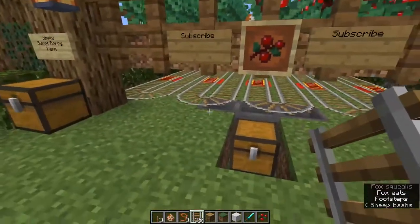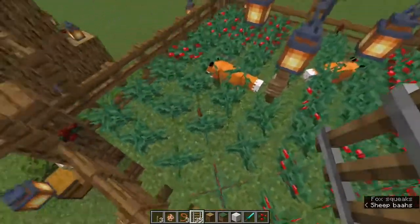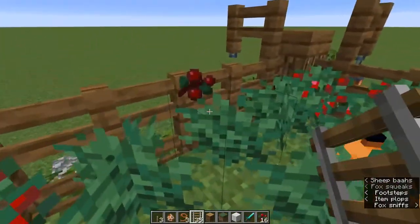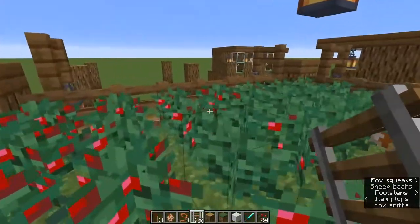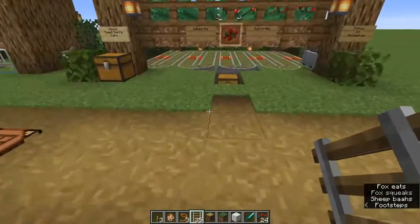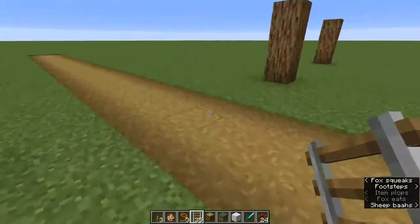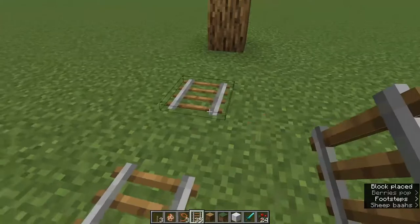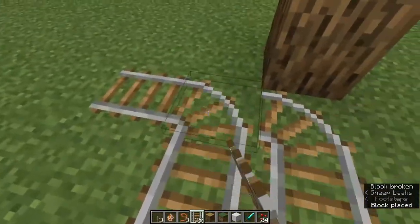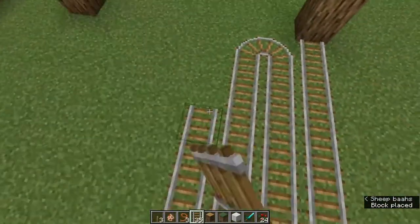Beginning game, you might not have rails or hoppers, so you could just build it up and have the berries float, then walk in and collect them. In survival you're going to lose some health walking through there, but you don't really lose that much. That's why we're in creative — makes it a little bit easier.